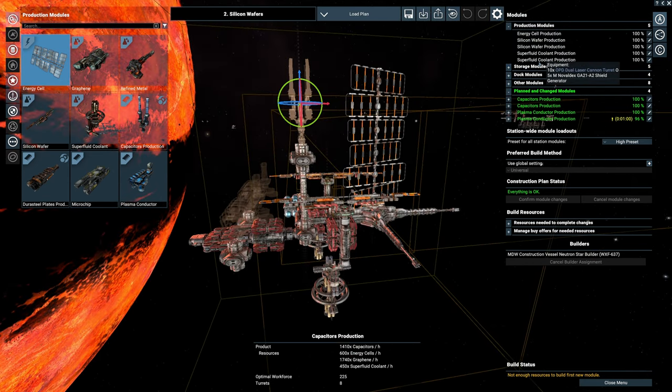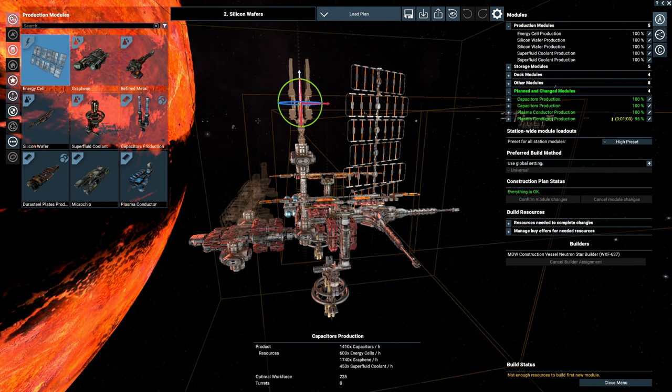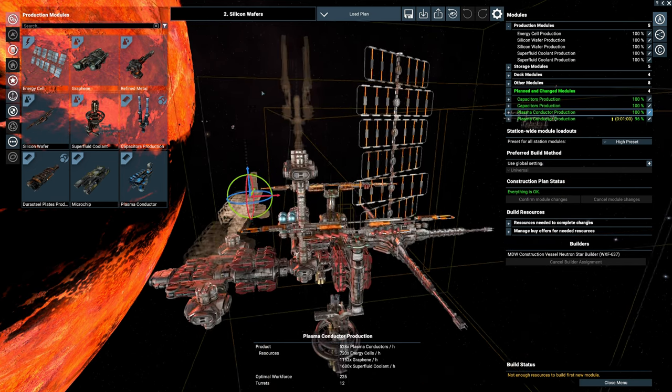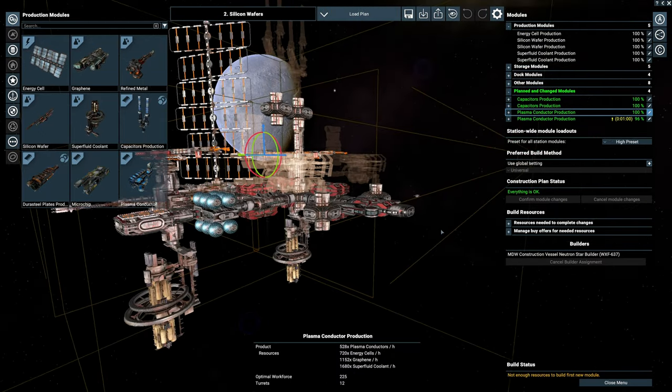Right now I'm looking at two superfluid coolant production facilities. We need two graphene, one superfluid coolant, and two silicon wafers. But I'm not going to be tearing any of these down - there's no reason for me to do that. Currently we are making the plasma conductors as well as the capacitors, which is also not going to be enough. I want to get started adding graphene to this. If we're going to use a system to do everything, we need to do it right.